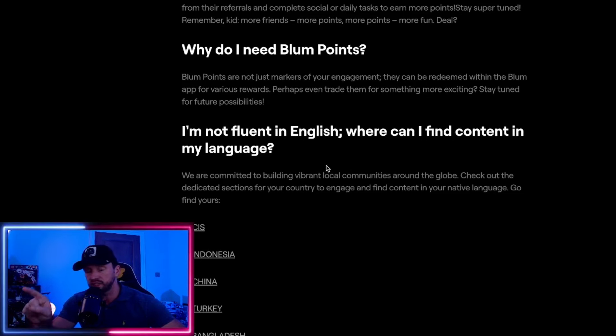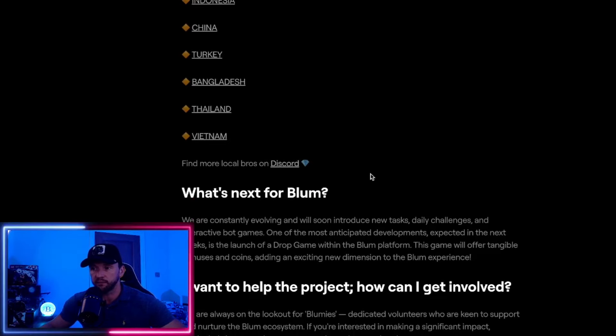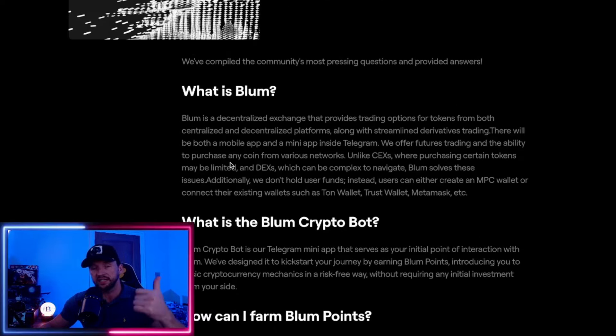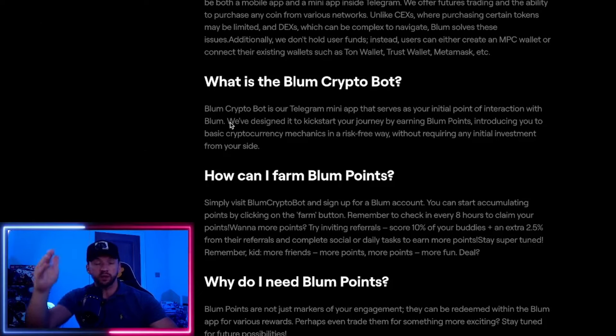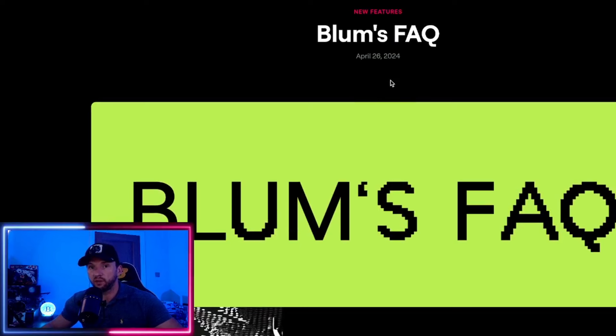You also get rewards for referring friends and getting them to accept your invite, as there is an acceptance process involved. Looking at what's next for Blum, they say they're evolving, introducing new tasks, daily challenges, and interactive bot games. What you really need to focus on right now is how you farm in Blum, the airdrops, and the daily drop game — this is what gives you the most rewards. On screen you can see the daily tasks, and once you complete those tasks you get the corresponding rewards.